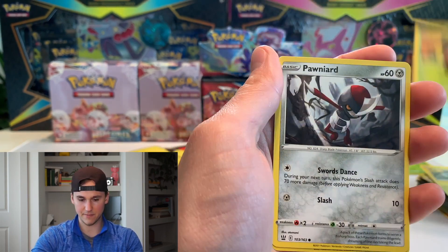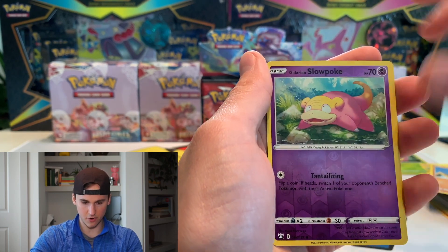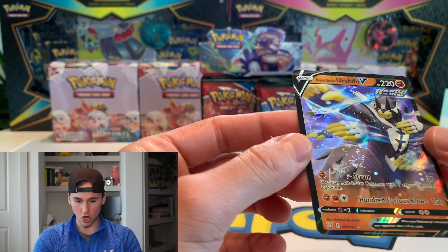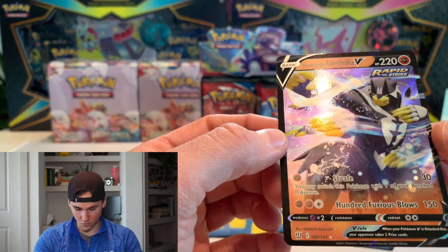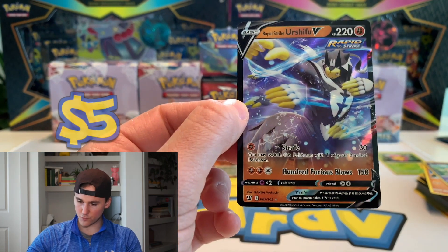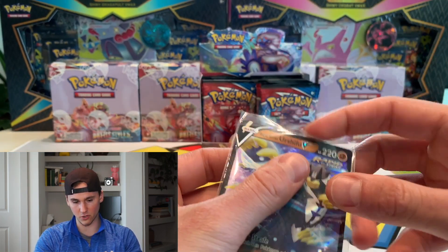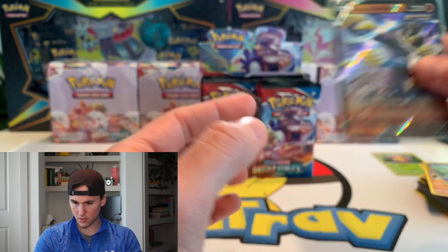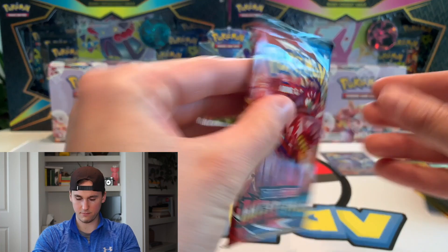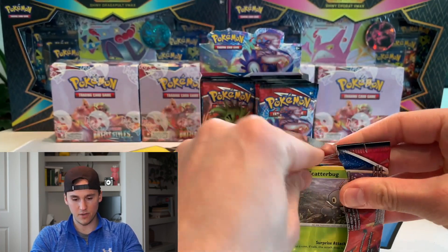We got Sizzlipede, Shinks, Cacnea, Timburr, a reverse Galarian Slowpoke — and let's go, Urshifu V! Urshifu V rapid strike! I want Urshifu in the full art though — I like the full arts better than the actual V cards or V-Max. Not too bad, back-to-back hits! Let's see if we can get some crazy luck.